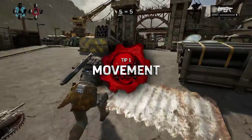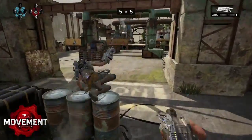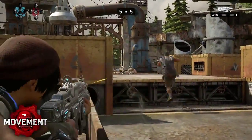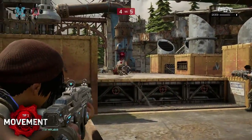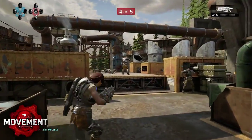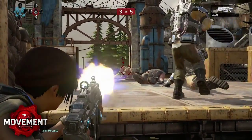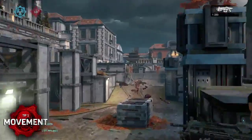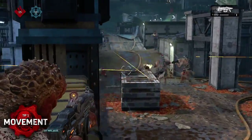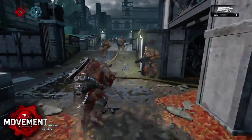Using cover is the core of combat in Gears of War, and is all tied to the A button on your controller in a standard control scheme. Use A to slam into cover when close to a wall or object — this is a great way to recover your health and for engaging at range. While in cover, hold the left trigger to pop out and target enemies more accurately while still protecting most of your body. Don't stick around in cover too long, as you leave yourself open to surprise flank attacks. Move forward with the fight and stick close to teammates. When moving out of cover, hold the A button to roadie run and get around the map faster.